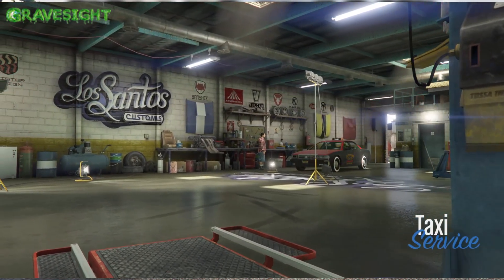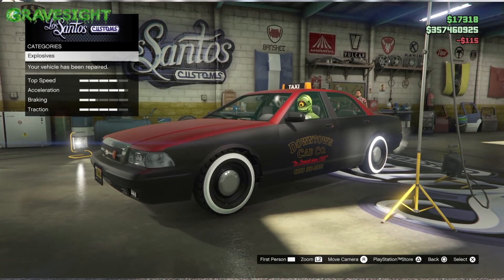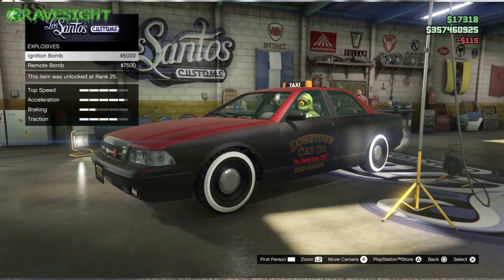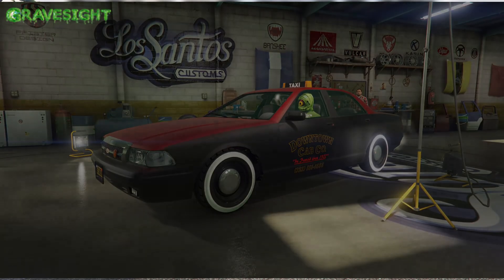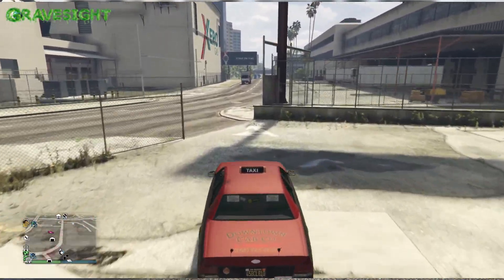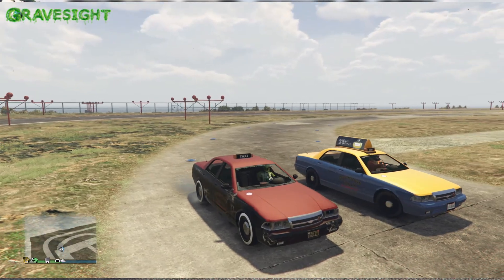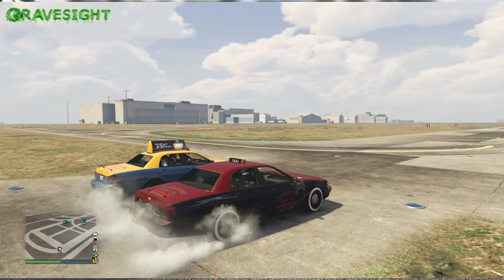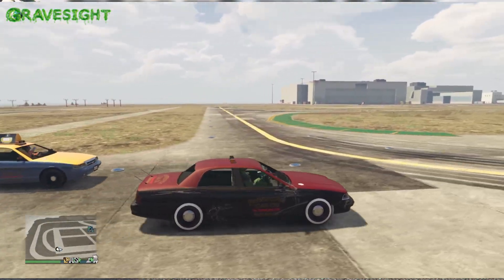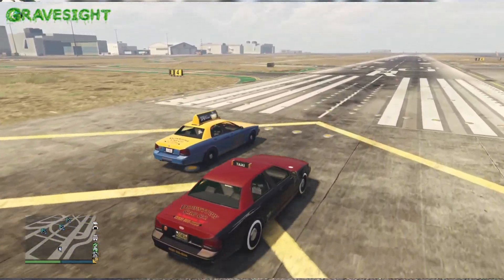If you damage your taxi while doing missions — and it will take quite a beating after a while — you can take it to the Los Santos Customs shop and repair it. However, while you're in the middle of a mission you won't be able to repair it. Unfortunately we're also not able to customize the vehicle further than normal, and merging this vehicle is unsuccessful because it's a Pegasus vehicle and Pegasus vehicles appear to be blacklisted for that.